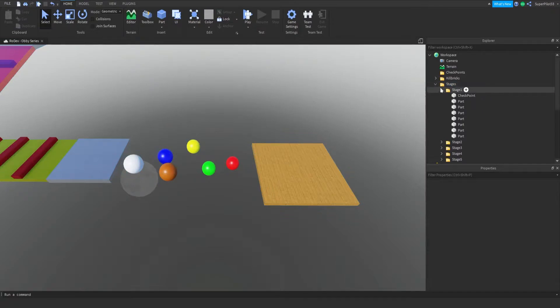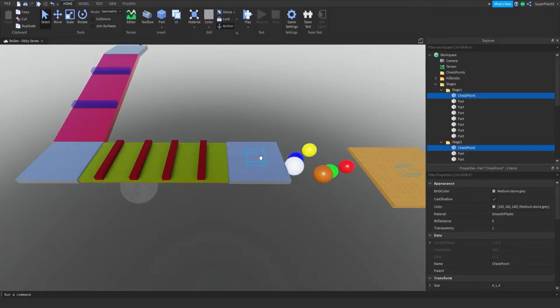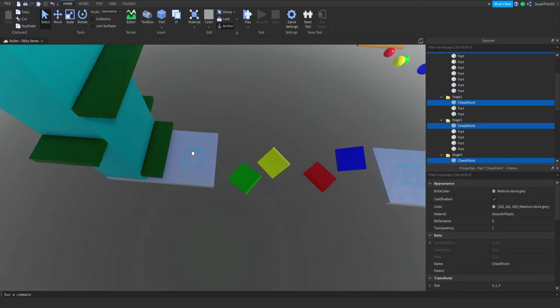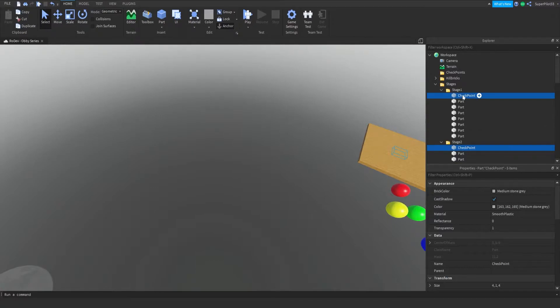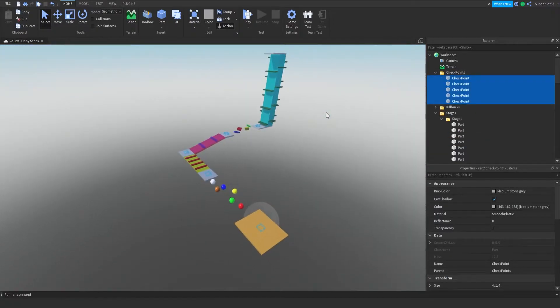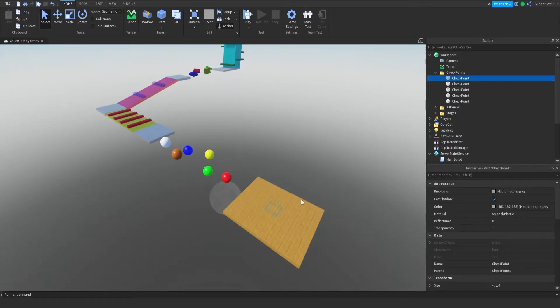We're also going to do a little bit of rewriting in the main script. Go ahead and grab all your checkpoints — one quick way is finding them, holding control and clicking on them. As you can see, I have all five of my checkpoints and I'm going to drag them in. By no means do you have to use this whole model, but you can copy me using this model and take all the scripts into another game. This will be dynamic.